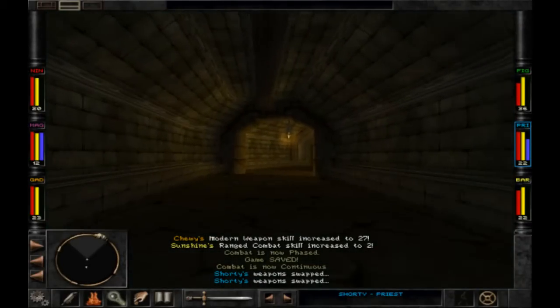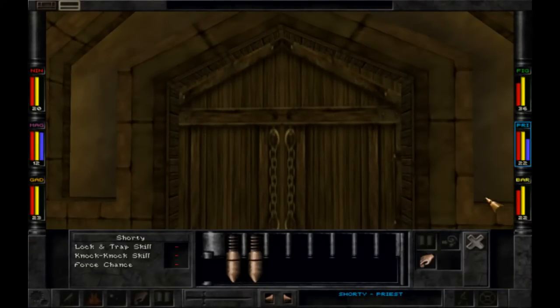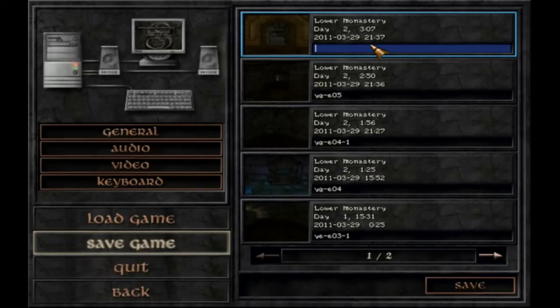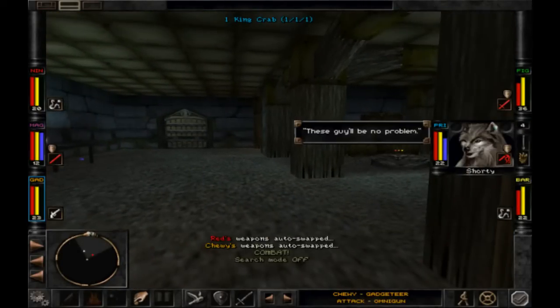I don't remember this room — there is a lock. So we need somebody with 20% lock picking. We want the highest amount of lock and trap skill. I don't even know what I'm doing. I don't know exactly what I did, but I don't like the looks of this, so I'll give it a save.